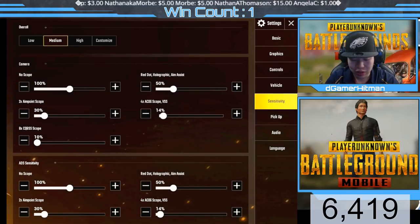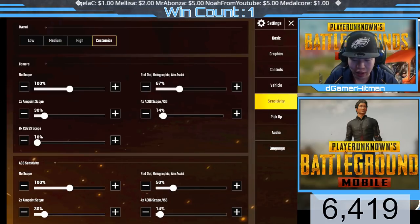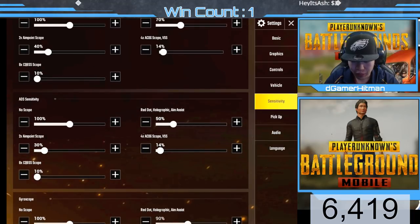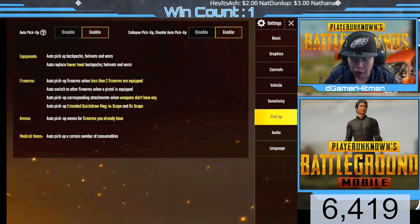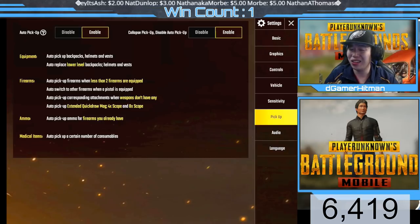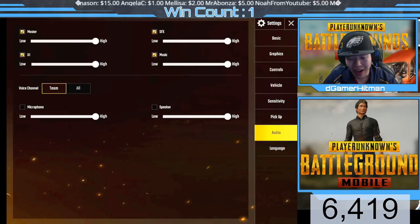For sensitivity, I kept it moderate. The 8x scope sensitivity is laggy so I'm not a huge fan — I prefer the 4x which feels perfect. For the red dot I moved it a little higher, around 70%, because it was slightly slower than I'd like. The 2x I moved up to around 40%, which seems perfect. For auto pickup, I like it enabled because it picks up ammo automatically up to 100.